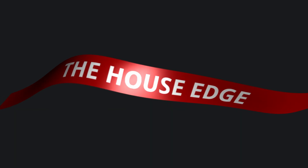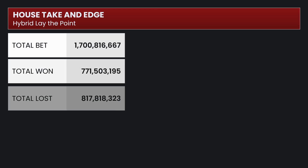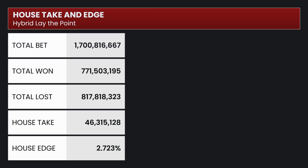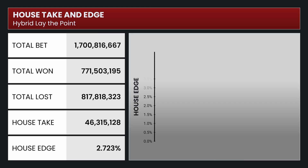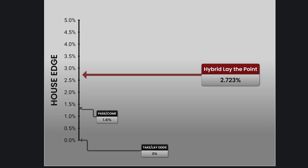Even though these players sometimes win and sometimes lose, the bets they make have a small disadvantage for the player — that ensures that over many games the casino makes money. From the casino's viewpoint: the total bet was $1.7 billion. The players won over $771 million and the casino won almost $818 million. The difference is a $46.3 million house take, leading to an overall house advantage of 2.723%. Here's how that number compares to some of the other bets on the craps table.